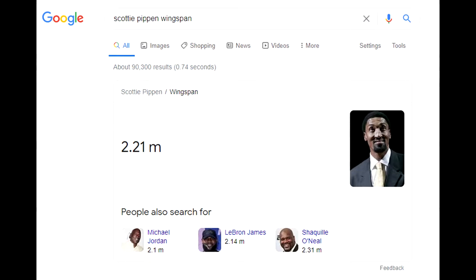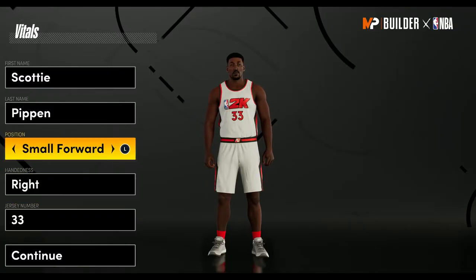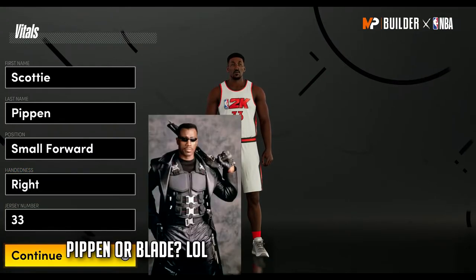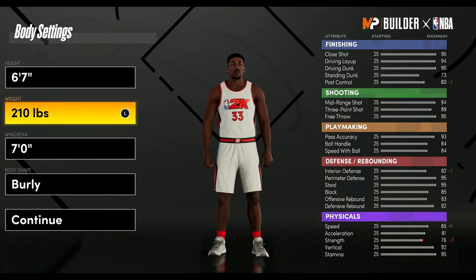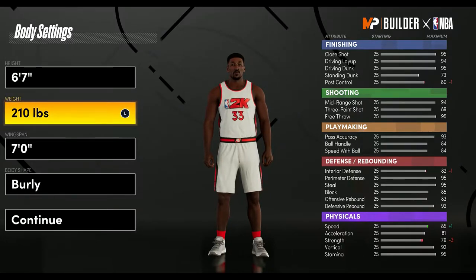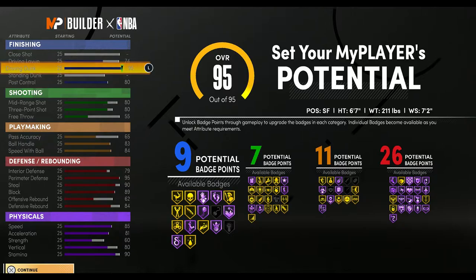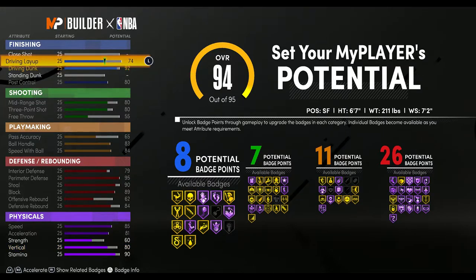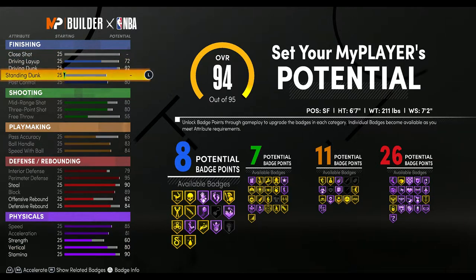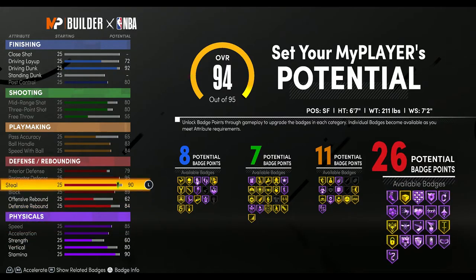On next-gen his ratings aren't accurate in my opinion. His wingspan is 2.21, which is equivalent to about 7'2", so I'll be doing that here. When I finish the build you'll see it compares closely to Scottie Pippen. I went with 2.11 instead of 2.10 because you don't lose anything and you gain one strength. As a small forward at 6'7", if you go 6'8" you lose a lot of defensive lateral quickness. If you want the build name two-way tempo pusher, you have to copy these exact attributes.